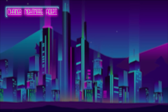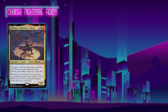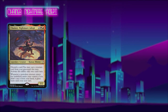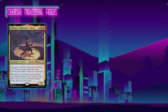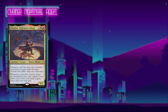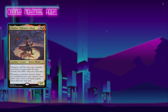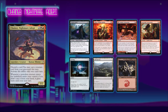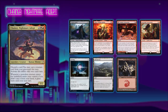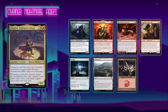Next up, Chris Shavers is returning to the channel and this time he's bringing his Chainer, Nightmare Adept midrange deck. The idea is to use Chainer to enable combos out of the graveyard and eventually win using something like a Worldgorger Dragon and Animate Dead loop, or just grind all of his opponents out. Chris is also keeping a 7-card hand with Plague Crafter, Squee, Valakut Awakening, Dockside Extortionist, Sol Ring, Ash Barrens, and a Basic Mountain.